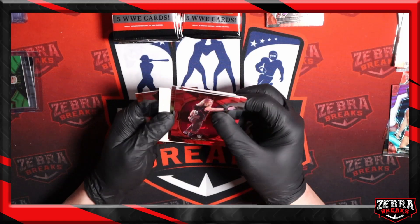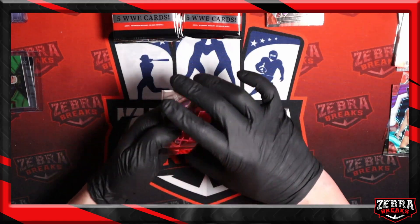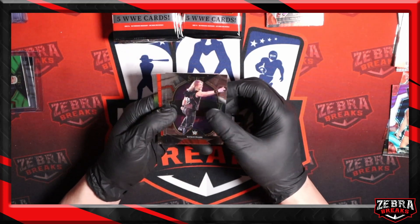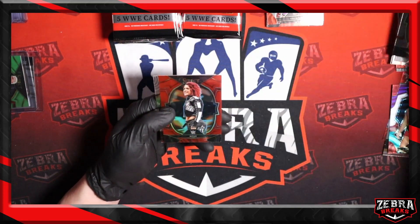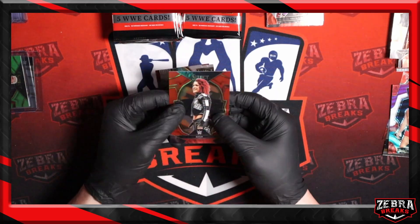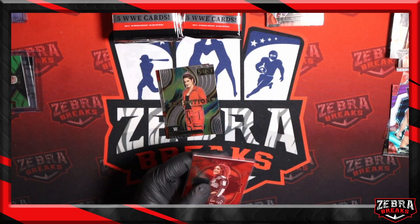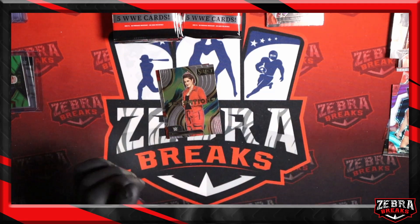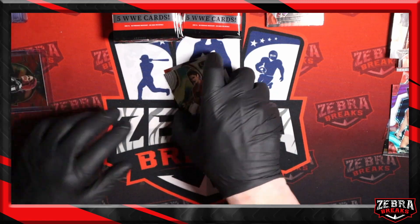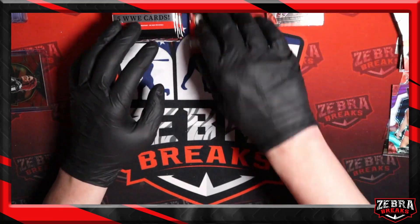Fake out spacer — let's get rid of that. Nathan Frazier, got some red action behind him. Alba Fire, Bailey red concourse. We'll penny sleeve that. I try to make it a point to penny sleeve everything and top load as much as I can as I go along. Bailey Sensations and Sami Zayn to round out that pack.